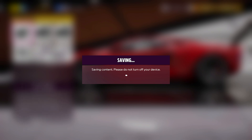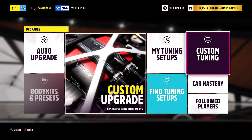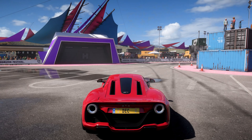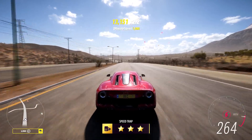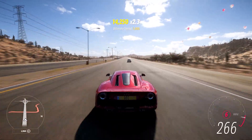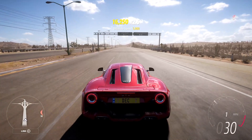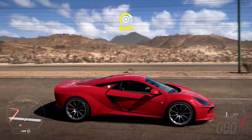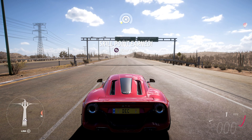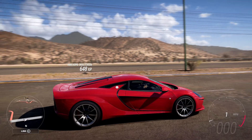The projected top speed with the engine swap is 263 mph. Testing it on the highway — 267 miles an hour confirmed, so about 15 mph more than with the stock engine. Now let's chuck it into another S2 race and see how it performs.